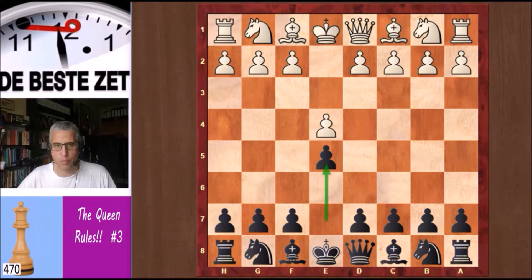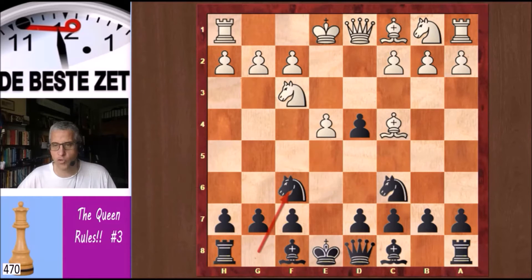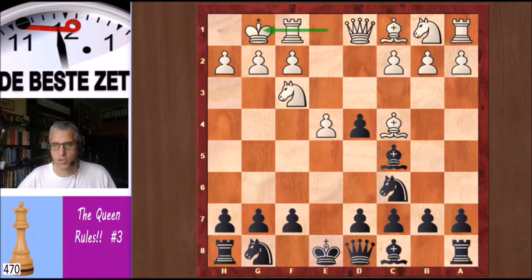e4 from white and e5 from Steinitz. Nf3, Nc6 and d4. We have a Scotch game. Exd4, Bc4, and here Nf6 is the most common move.